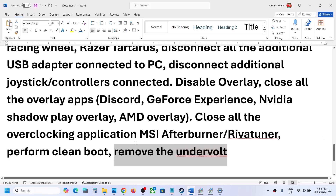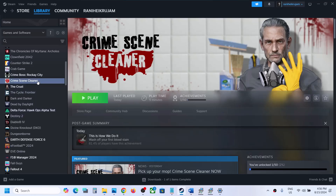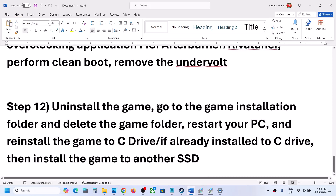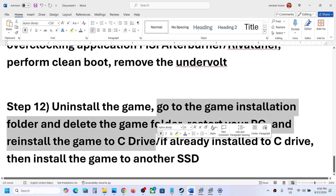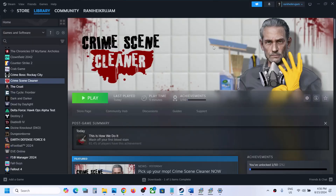If nothing is working, uninstall and reinstall the game. Right-click on the game, select Manage, then click Uninstall. After uninstalling, go to the game installation folder and delete the remaining game folder. Restart your computer, then reinstall the game to the C drive. If it was already on C drive, try installing it to another SSD and check.